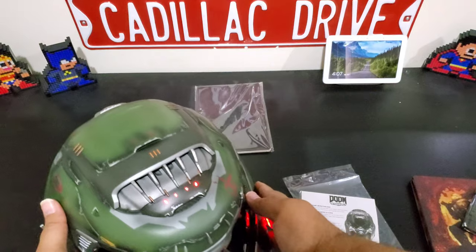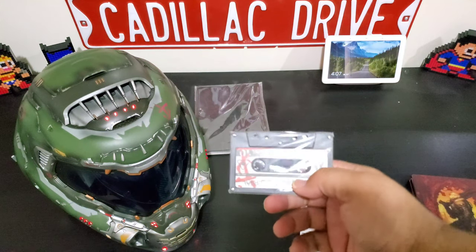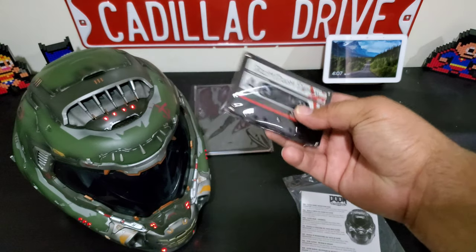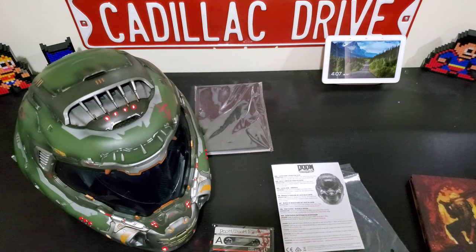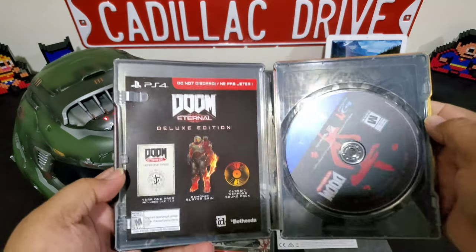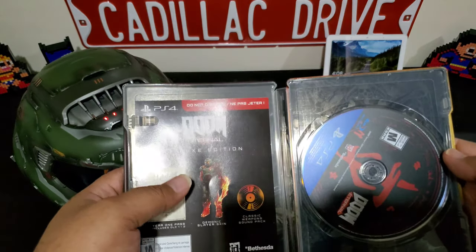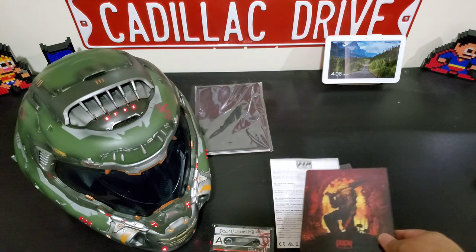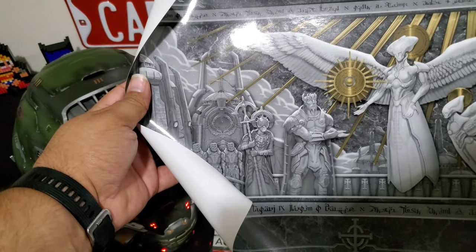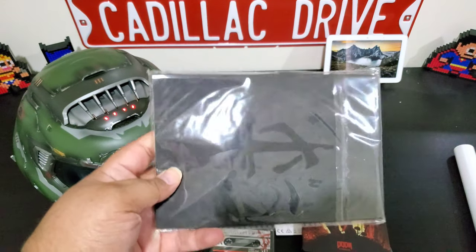Alright, so inside the box you get: the Doom helmet, the downloadable soundtrack on a cassette-style card with a code on the back to digitally download it, instructions for the helmet, the Steelbook with the game disc, your DLC, your Year One Pass, your slayer skin, your classic weapon pack, an instruction booklet, the disc, a lithograph, and an art book — right here, really nice.